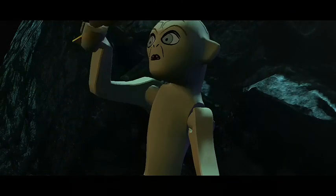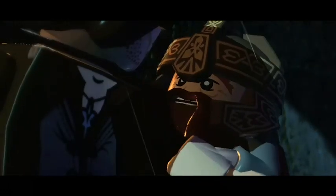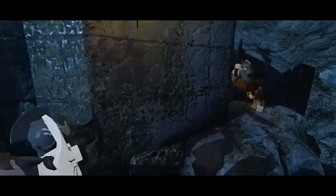One of our favourite moments from the films was when Gimli has to confront the fact that he can't leap as far as Aragorn, and so he has to be thrown. You'll be able to pick up Gimli and hurl him across gaps, and there's a variety of different abilities which throwing Gimli gives him the power to do.